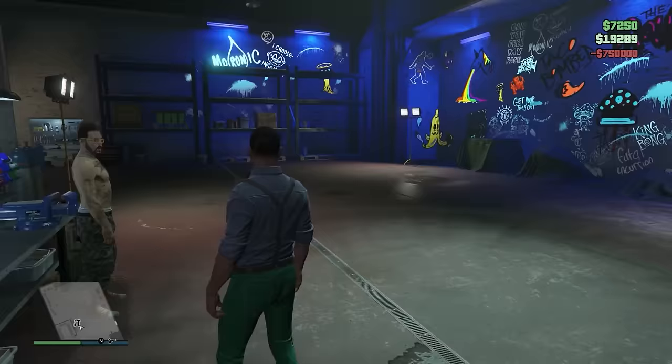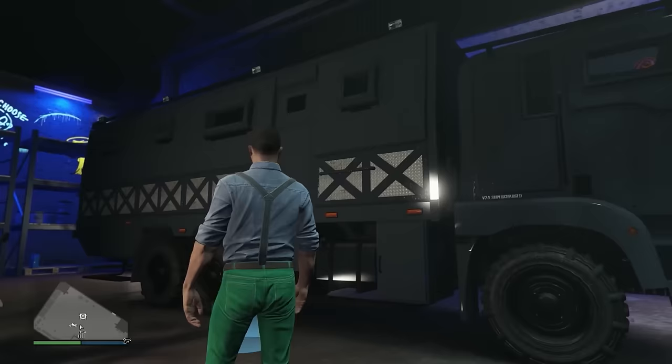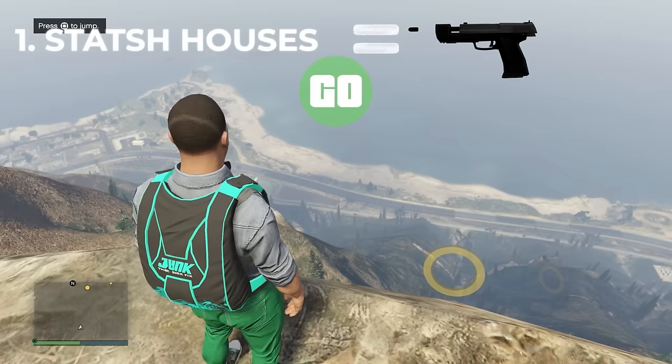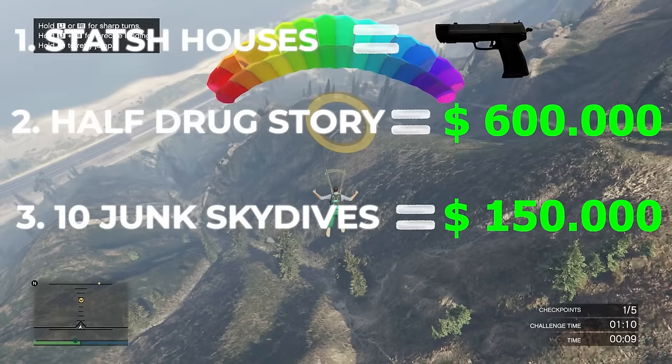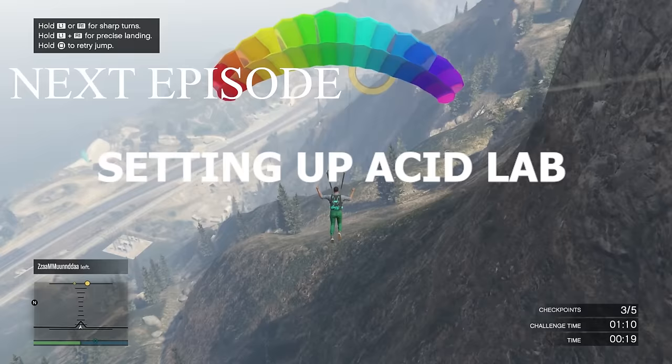So there you have it - this acid lab is ours. And that's the end of episode one. To recap, in today's video we did some stash houses and G's stash to get us enough money to buy some guns. We then used those guns to complete the entire first half of the Drug Wars story. After completing that, we ended up with about $600,000. We then did the 10 junk skydives to give us $150,000. We then used that $750,000 to buy the acid lab, and that's where we'll leave it off. Next episode, we'll be setting up the acid lab and starting the process of buying more businesses to build our empire in GTA Online. If you enjoyed this video, a thumbs up would be awesome. I'll see you in episode two. Peace.